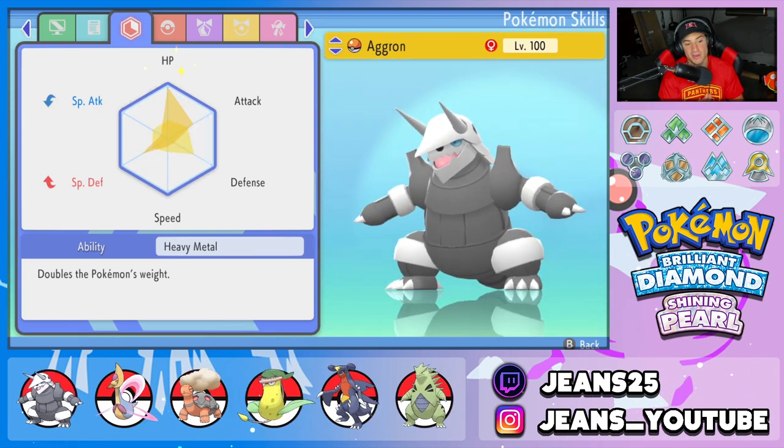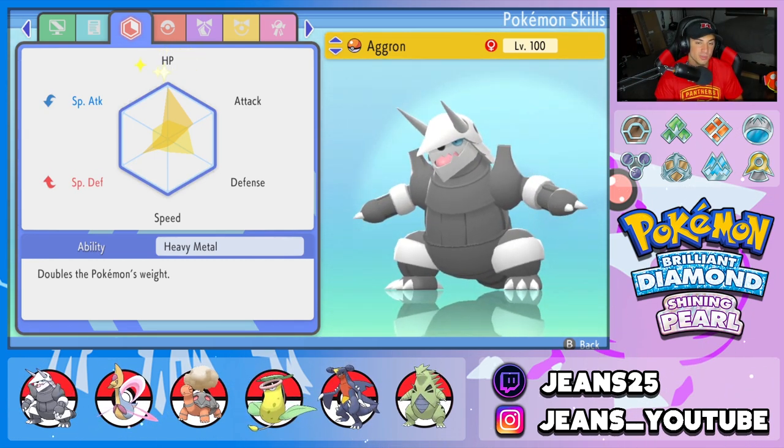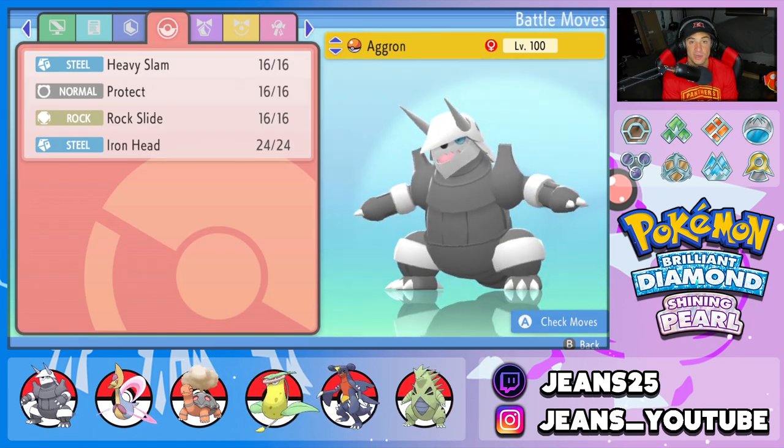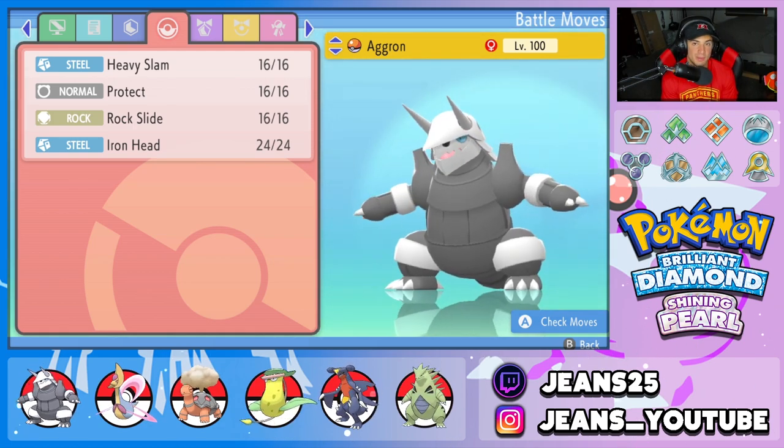EVs for this guy — we maxed him out on HP. We split it between Attack and Special Defense because its Defense stat is already super bulky, so we gave it some Special Defense for more all-around bulk. Move set for this guy is Heavy Slam, Protect, Rock Slide, and Iron Head — two STAB hitting moves.